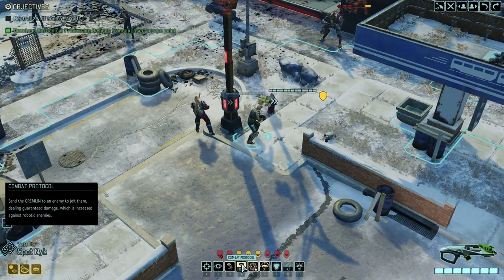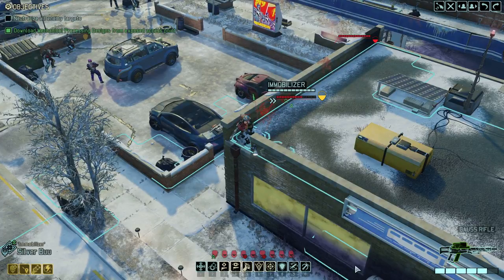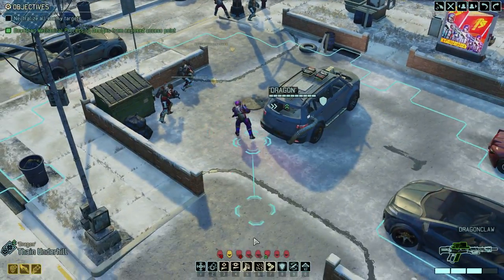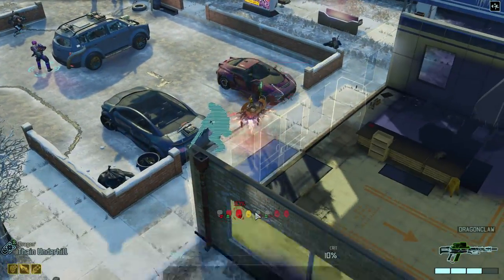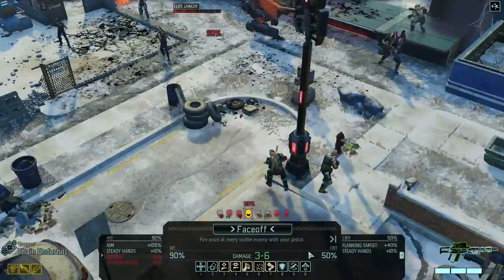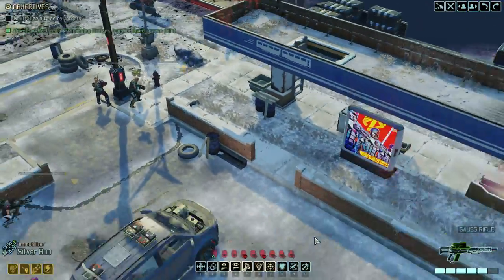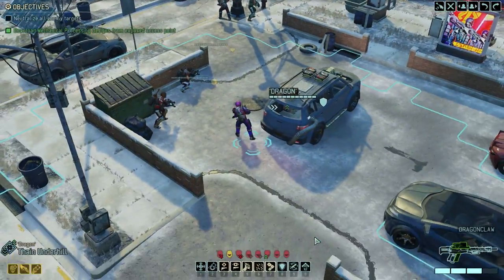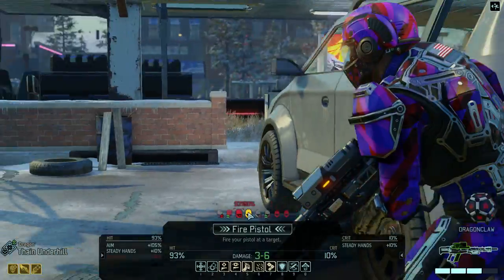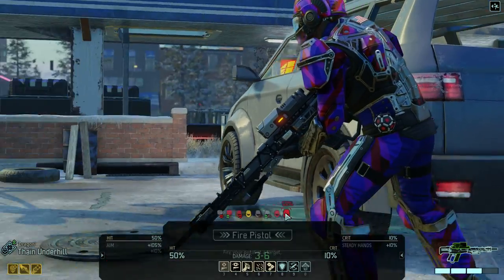These guys should all die from Silver Boot. I could just use the haywire protocol. The archon over here is a really big problem though, and I only got five shots with Silver Boot — five shots are the max. I've got Face Off which would hurt a couple of them. I think we need to Face Off, and he's got our last mimic beacon — that's a problem. So who can I fire the pistol on? I got you, and I got you.